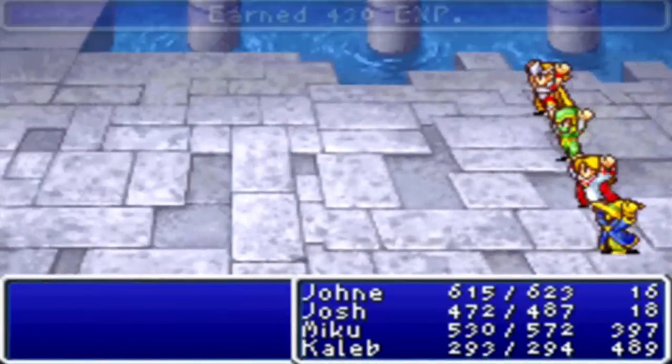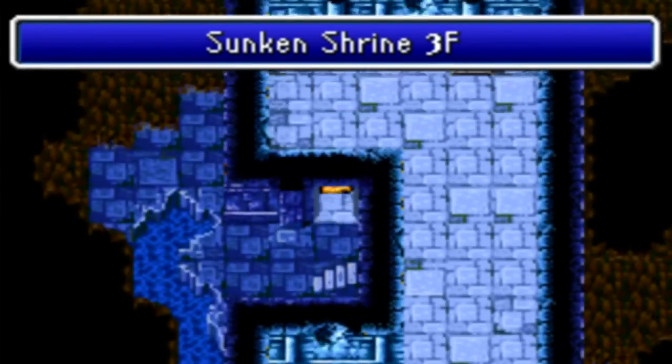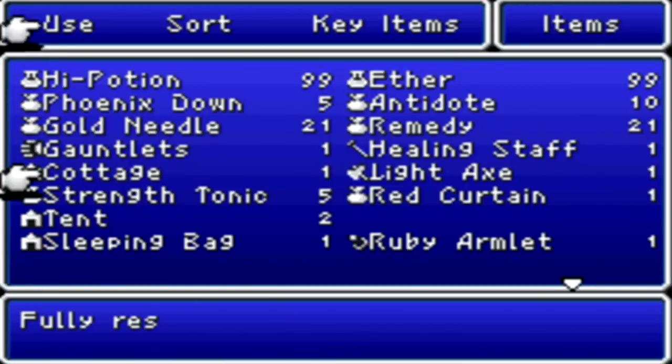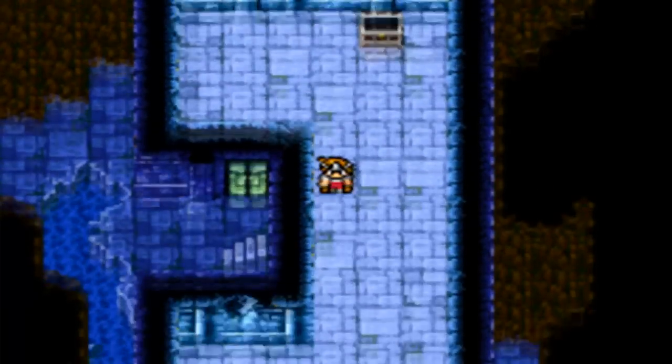But don't throw the axe away - actually, hold onto it, because what you might not know is that if you use it as an item, it casts Daira. Which, if you run into a bunch of zombies, can be pretty useful.